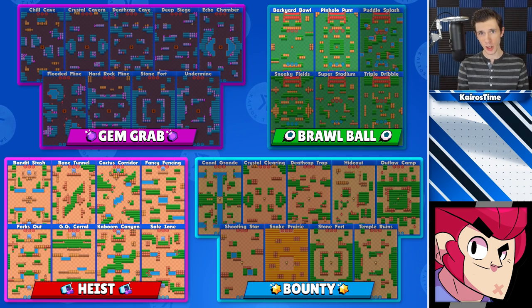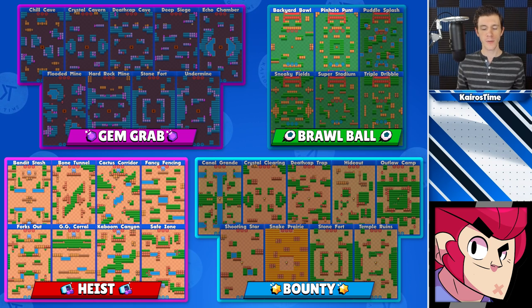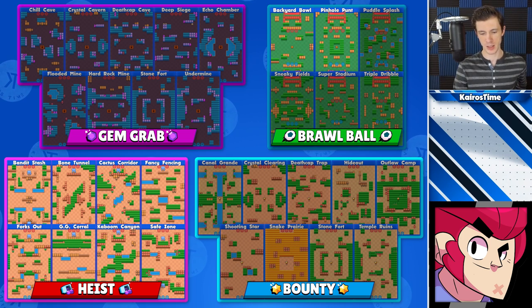Next we have Colt, who is good on maps that are relatively open but have some walls in the way of the win condition — for example, Brawl Ball or Heist. I would not solo queue with Colt in Gem Grab. For Brawl Ball, he's good on Backyard Bowl and Pinhole Punt. For Heist, he can play any of the maps in solo queue. I would not solo queue with Colt in Bounty.